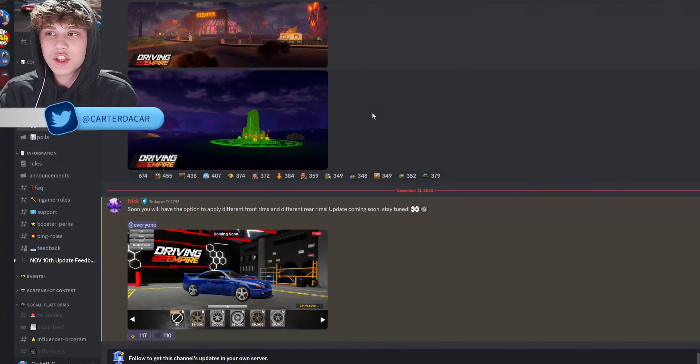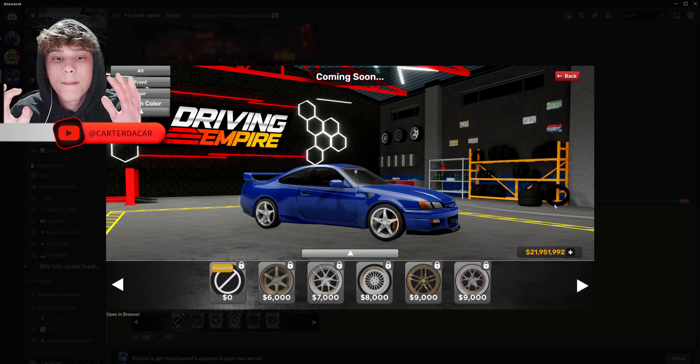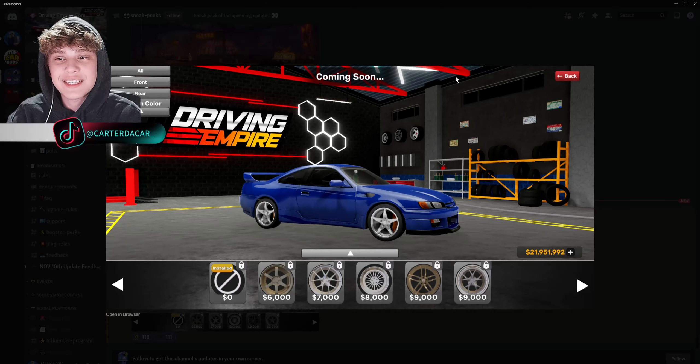Alright, so heading over to the Driving Empire Discord, we can see a new message has been sent by the community manager, Nick. He says: soon, you will have the option to apply different front rims and different rear rims. Update coming soon. Stay tuned. And at first, this image doesn't look too crazy — nothing too crazy from it.